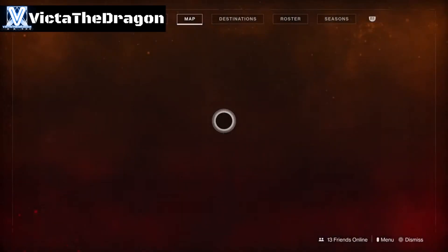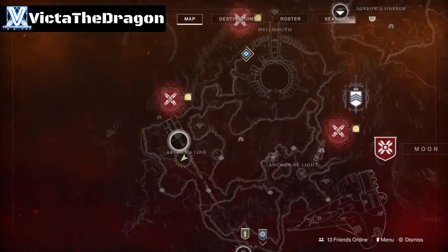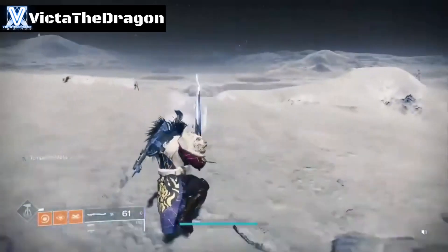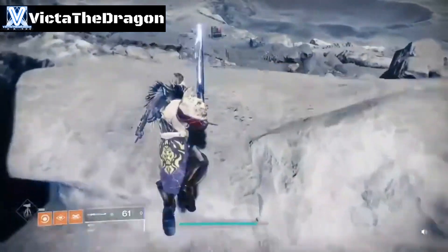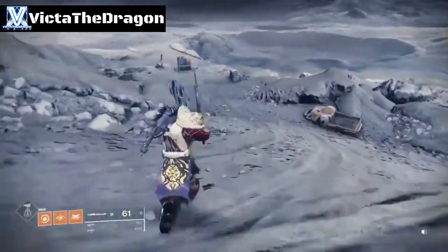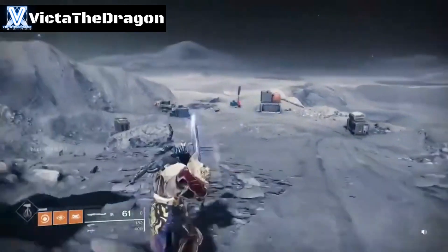The next chest is pretty much where you started in Destiny 1 on the moon. This is my location, there's the bridge. Just go down here — don't fall of course — and as you can see this is where you started Destiny 1, where you came to the moon. Nice little nostalgia right here.